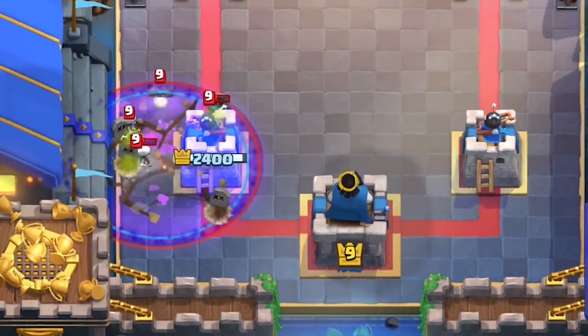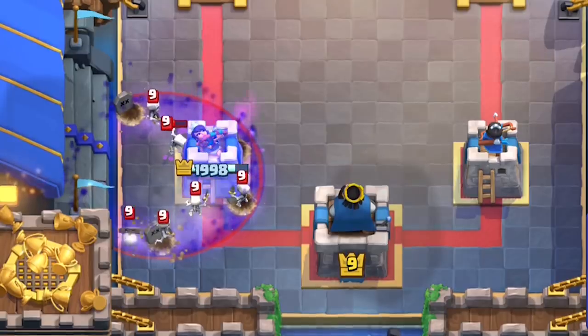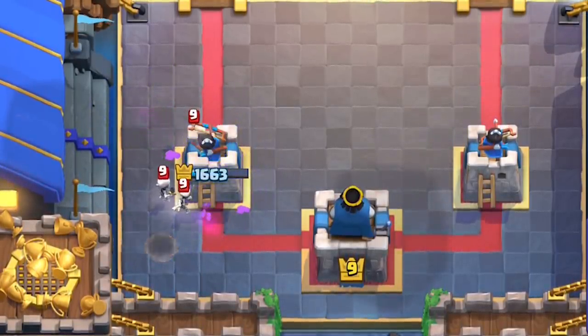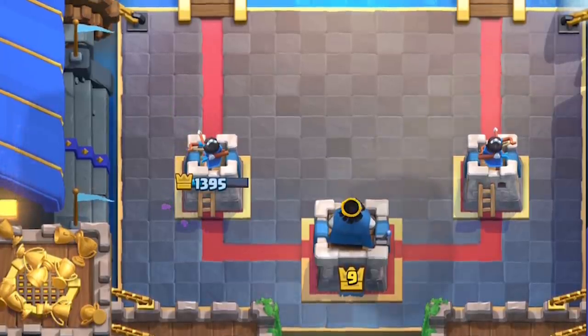Because Earthquake only lasts 3 seconds and takes 2 seconds to kill Skeletons, it doesn't defend Graveyard at all. If you have no other choice, use Earthquake in the middle of the 10-second Graveyard to maximize the amount of Skeletons killed. But let's be real — if you're using Earthquake to defend a Graveyard, you're doomed.